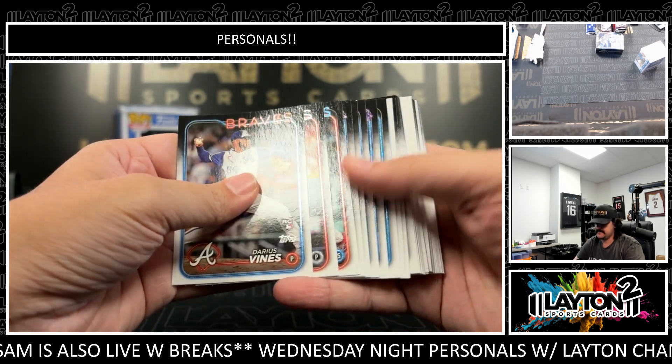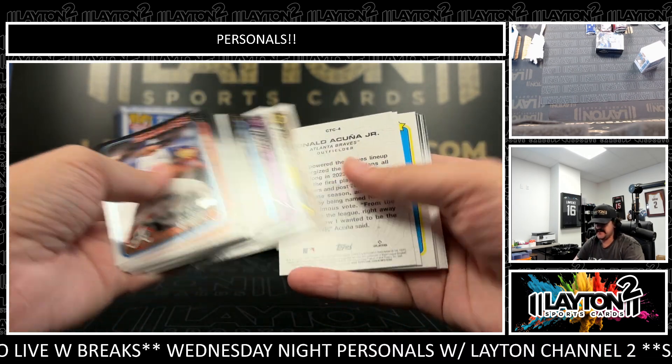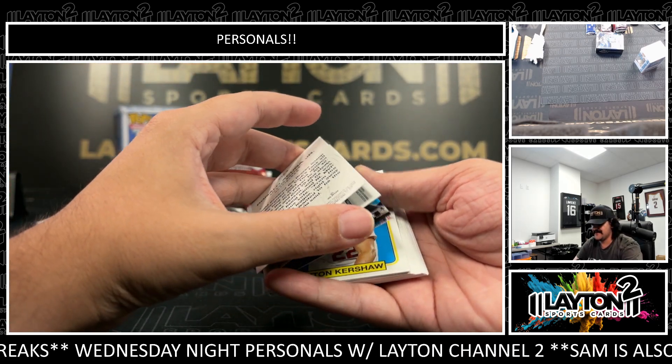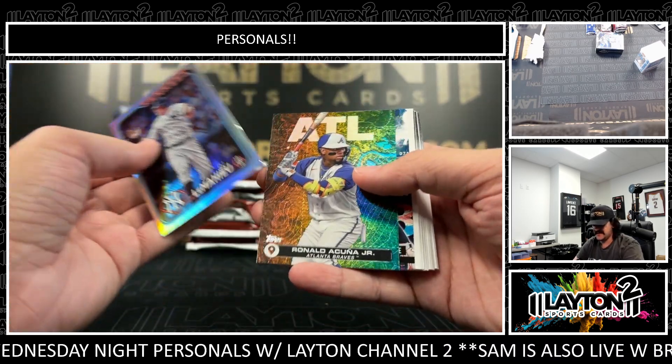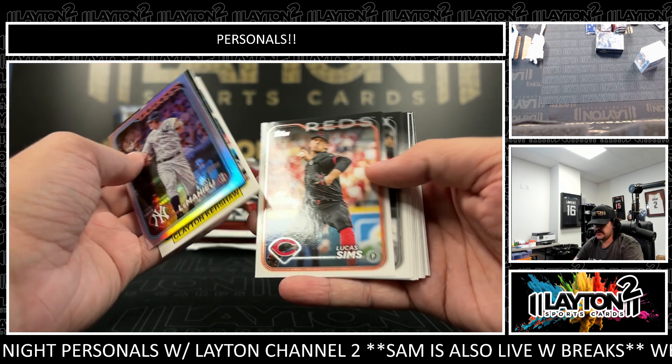Luka fouled out, really? That's not good. I can't hear any of this, so I didn't know that was happening. They're challenging it, hoping that won't be a foul. DJ LeMayhew — definitely not a guy you want to lose. Acuna. There's Judge on the fantasy favorites. It's Kershaw, 35th.